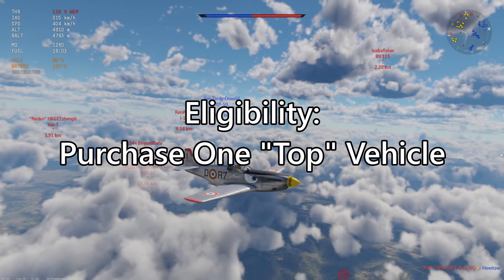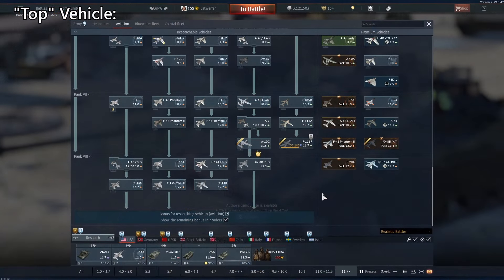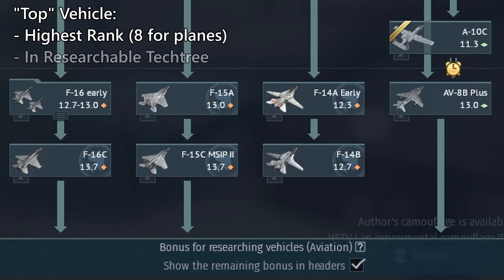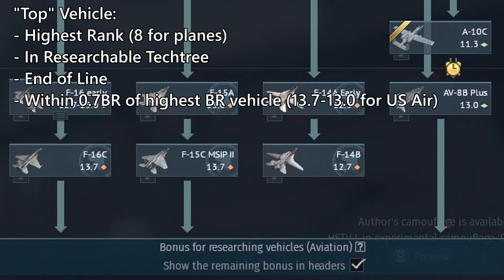To be eligible to get this bonus, you just need to purchase one top tier vehicle. The way they've defined top is that the vehicle has to be the highest rank in the researchable tech tree at the end of the line and be within 0.7 BR of the highest BR vehicle in that tree. You can tell pretty easily which vehicles are top based off of whether there's an arrow connecting it to the bottom bar.